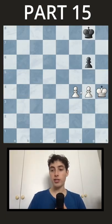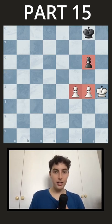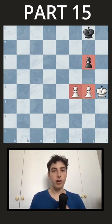Welcome back to Van Perler's Endgame Tactics, part 15. In this position, of course, it's a 2 vs 1 — white is better — but how do you make progress here? It's not as simple as it looks, so pause the video and take some time, try to figure it out.